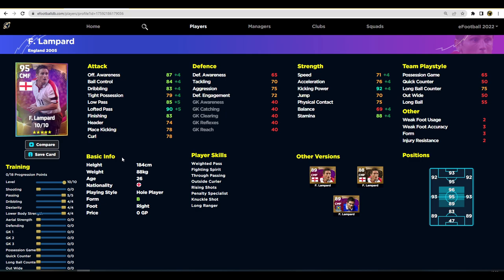Next up is Frank Lampard — me and Lampard just don't get on. I've played with him in a couple of games and he just never does it for me. I think it's because he's too slow; I like mobile players that are flexible. With the team play style proficiency and only 10 levels to go on Frank, it's going to be difficult. If you play Out Wide, Possession Game, or Long Ball, you're kind of screwed training him up. Even sacrificing Acceleration, putting points into Out Wide only brings it up to 60. You're probably going to have to play him as Long Ball Counter which brings it to 85.